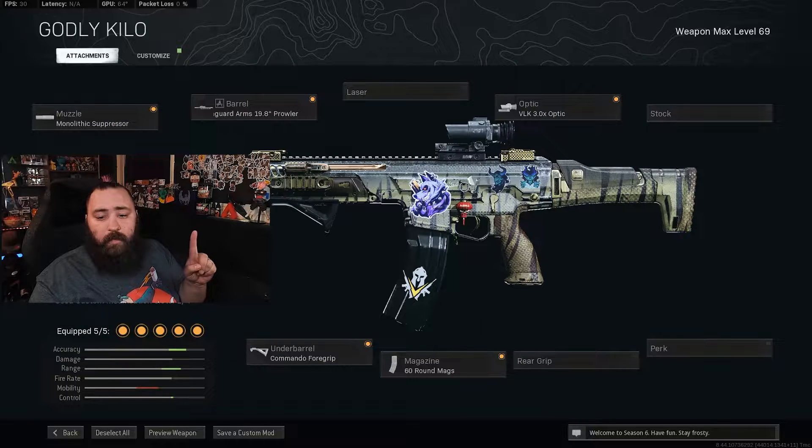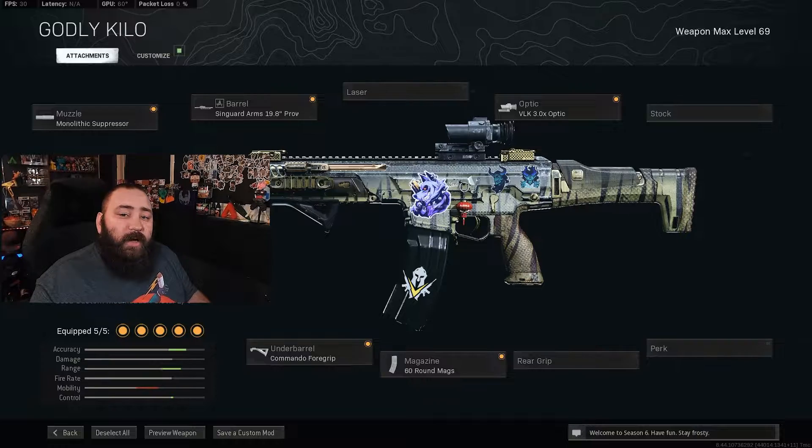Can't forget about the build. Of course, we got the Monolith Suppressor, the Sengard 1980, Commando Foregrip, 60 round mag, and of course the VLK Optic to get that long range. Alright guys, enjoy the video.